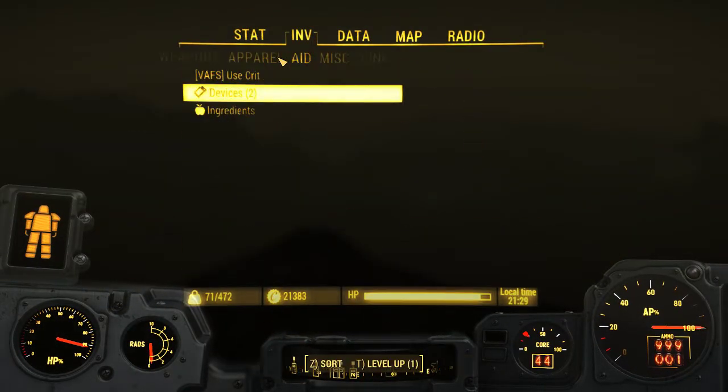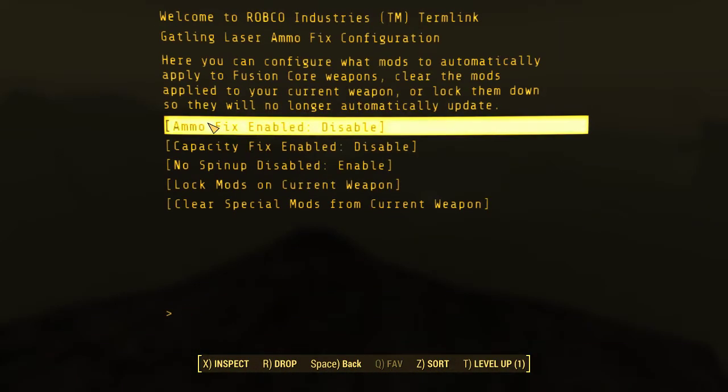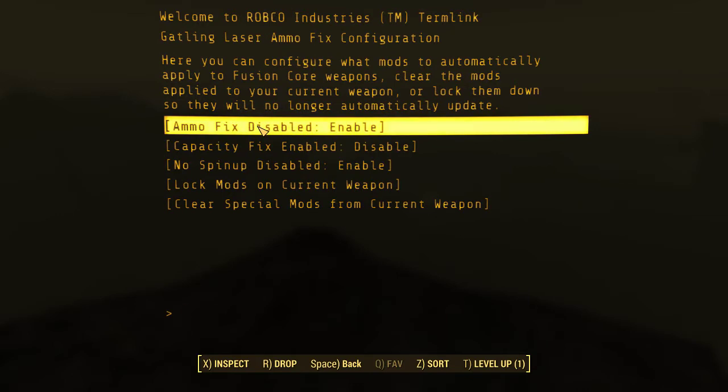There are a few more options. I do have a configuration holotape. The first option turns off what I just demonstrated: if you have this disabled, Gatling lasers and anything else that uses fusion cores will use standard fusion cores — they will not use my ammunition fix system.